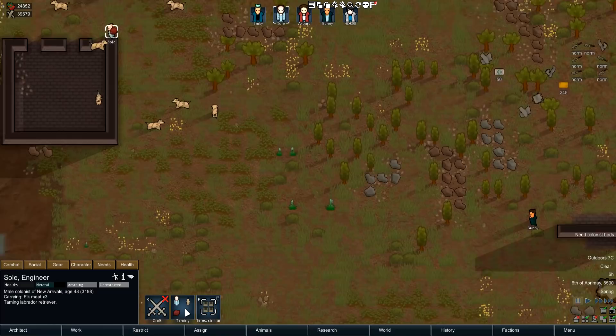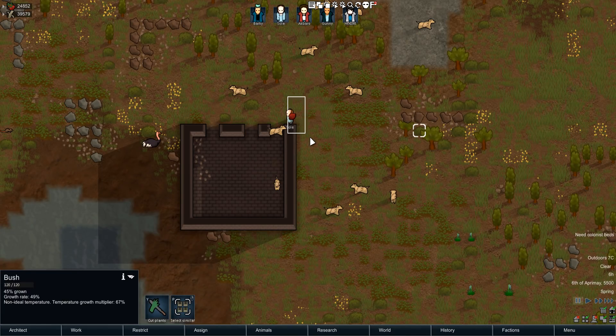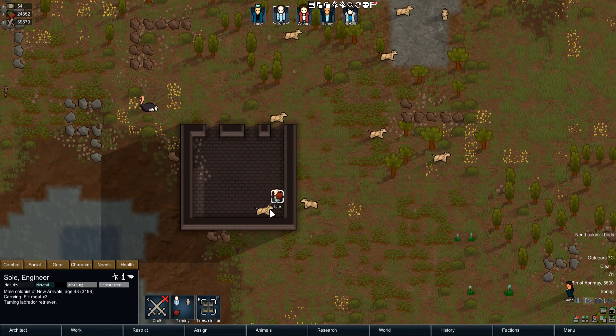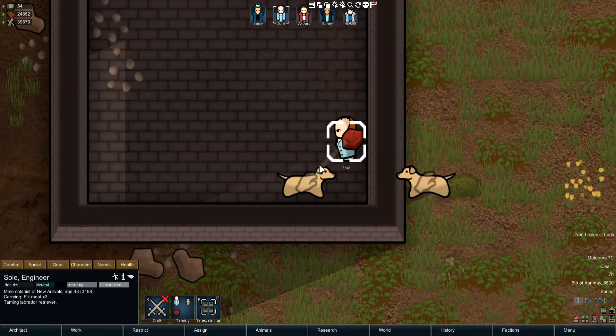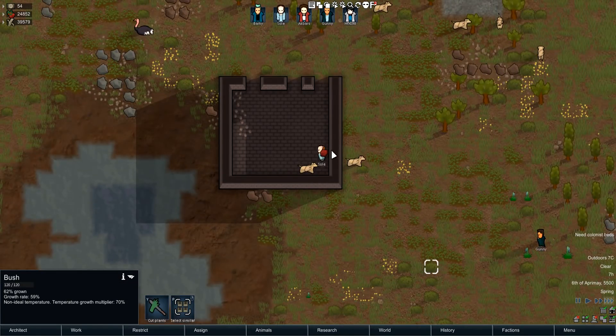Over here we have Soul — he's busy training some dogs. I set his thing to cook but whatever, he's busy taming a dog. As you can see, as he took the meat back out, he's actually taming the dog, and I can click on any of these to tell you exactly where that thing is.